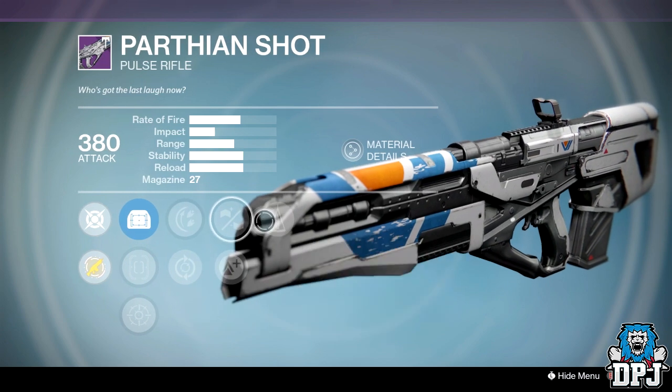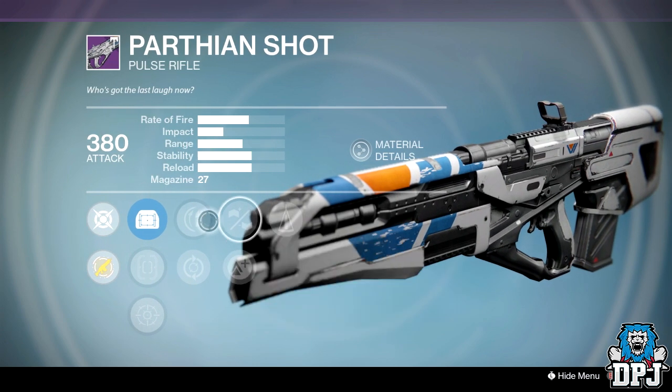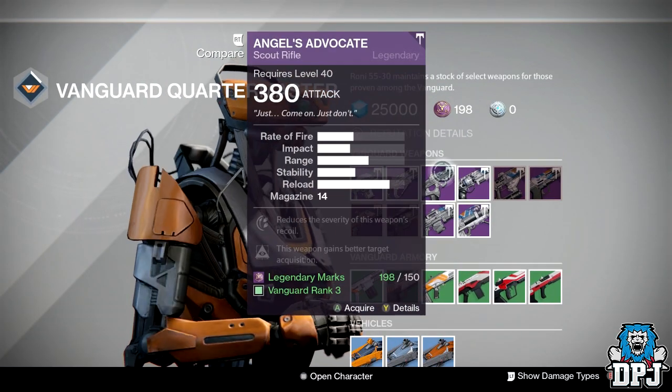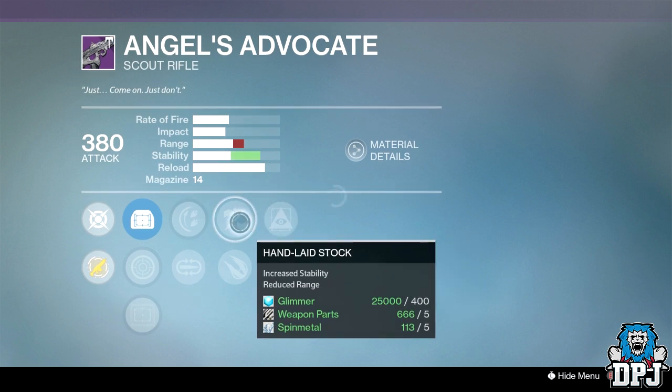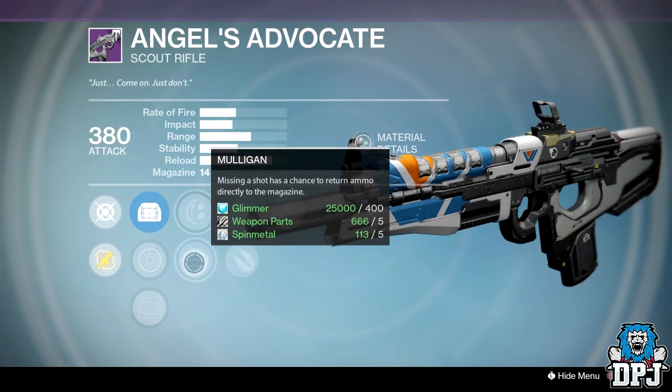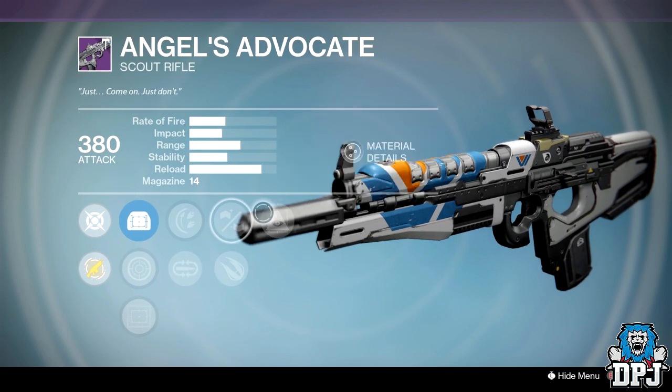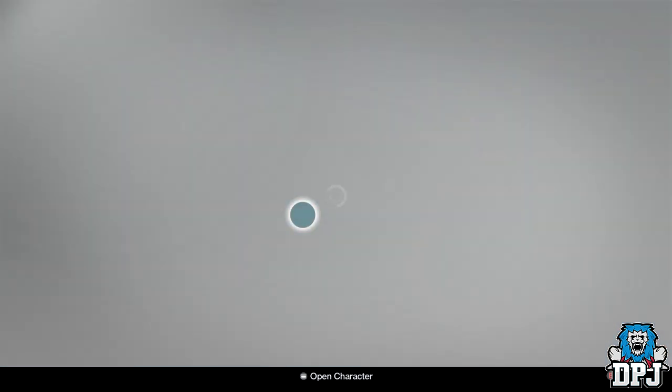We also have the Angel's Advocate, which looks pretty damn good. On it we have Hidden Hand, Handlaid Stock, and Rodeo or Mulligan. There are so many good weapons this week — it's going to be a grind for those legendary marks for sure.